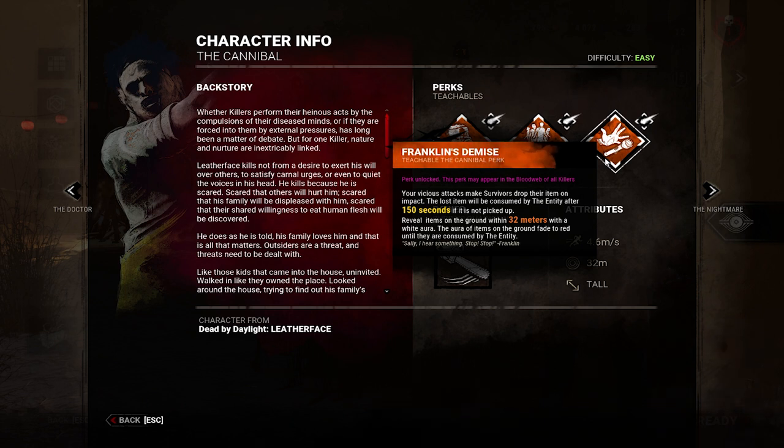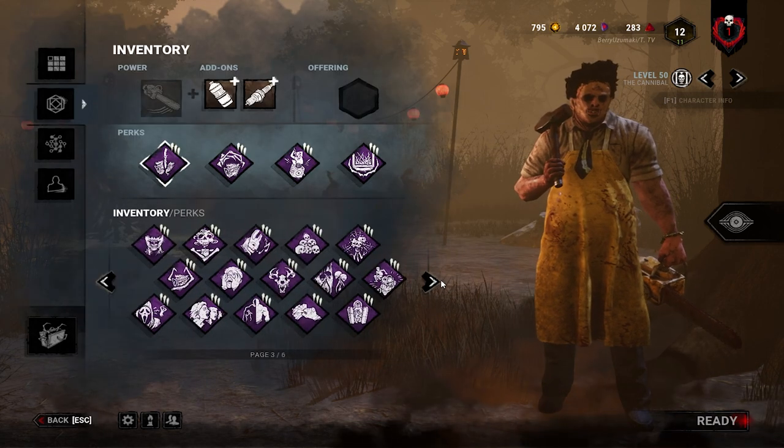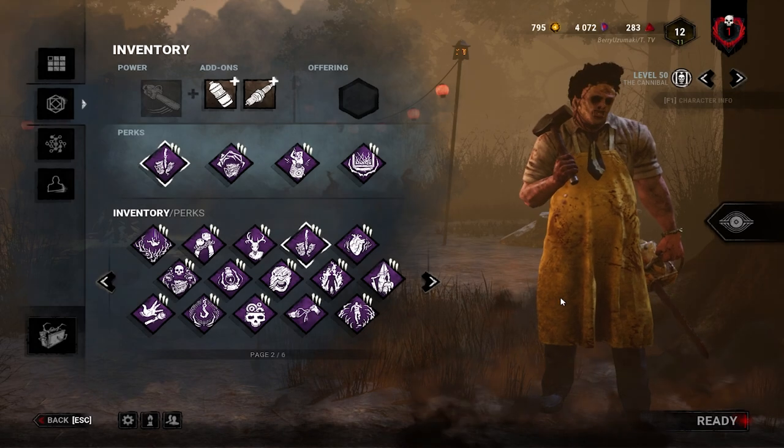Franklin's Demise is another ability that works only with your basic attack. Hitting a survivor makes them drop their item, and if the survivor does not pick it up within 90 seconds, that item is consumed by the Entity and permanently removed from the trial. As Bubba, you can see the dropped item on the ground from 32 meters away with a white aura — and the aura grows redder the closer it is to disappearing.